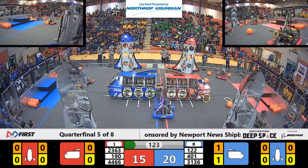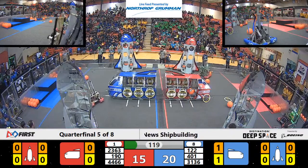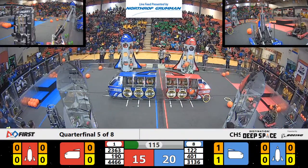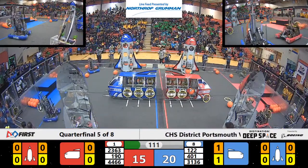4466 aggressively trying to pin 122 into the corner. Meanwhile, the Red Alliance is being pinned by 401 on the Blue Alliance. I'm not seeing a lot of scoring over here.